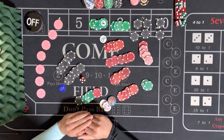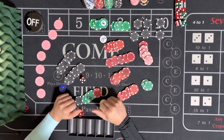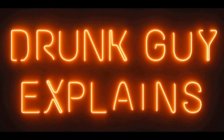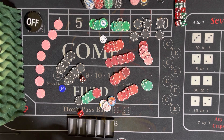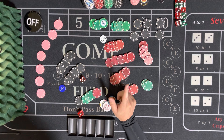Hey guys, Charlie from JunkoXplanes and we're here doing episode 10 of Light Side DG Craps Road to 100,000. We started out — we ended last episode with $9,184.